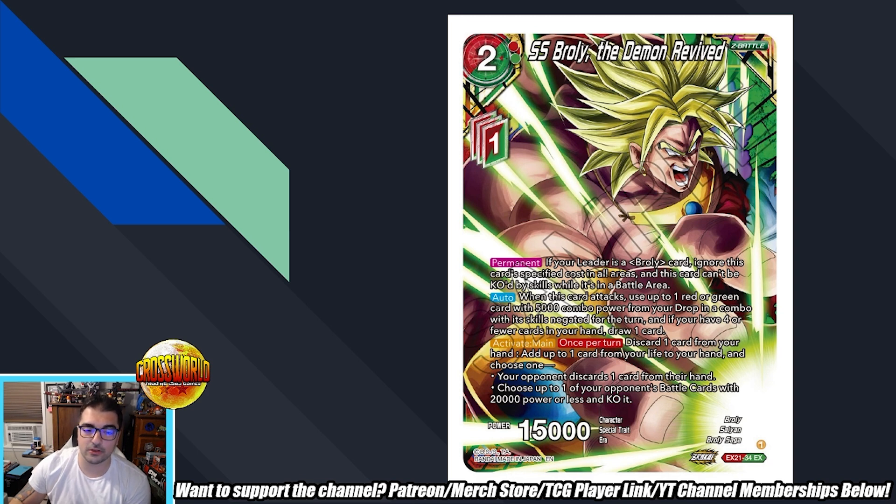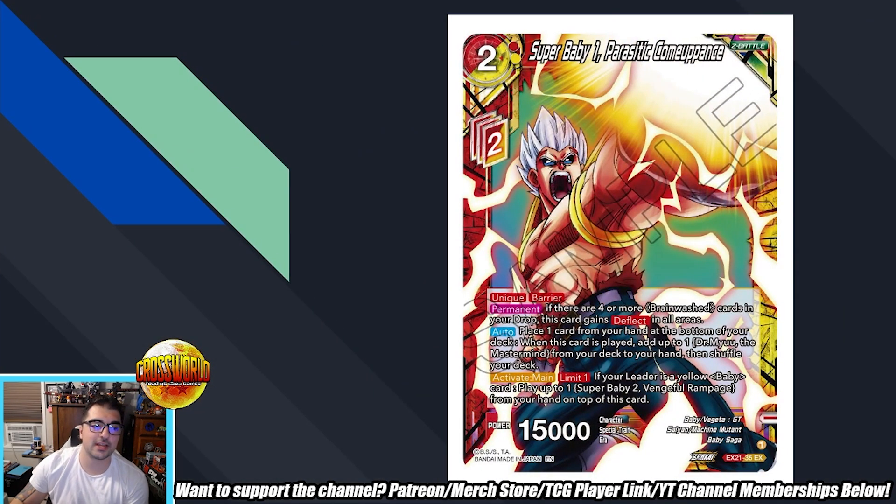Alright, Super Baby 1 Parasitic Comeuppance — two drop 15k, unique barrier. If there are four or more brainwashed cards in your drop, this card gains deflect in all areas. Auto: place one card from your hand at the bottom of your deck when this card's played, add up to one Dr. Mu the Mastermind — which is the deck's Graceful Charity if you're familiar with that Yu-Gi-Oh term — from your deck to your hand, then shuffle. Activate main, limit one — if your leader is a yellow Baby card, play up to one Super Baby 2 Vengeful Rampage from your hand on top of this card.